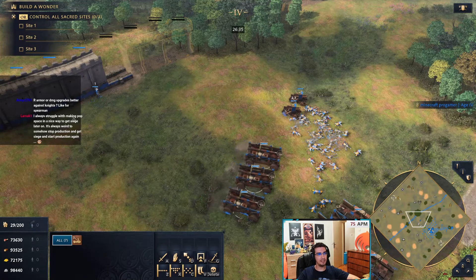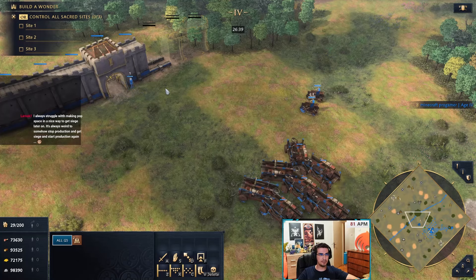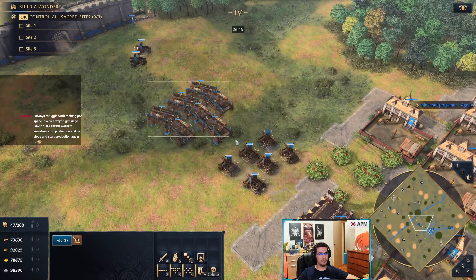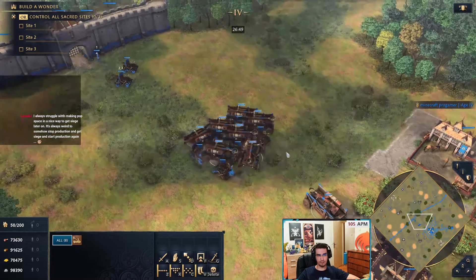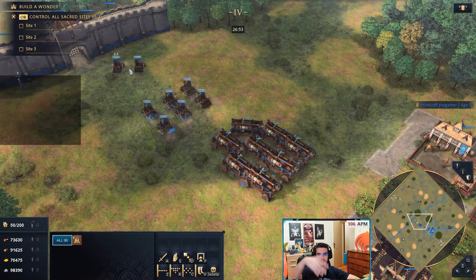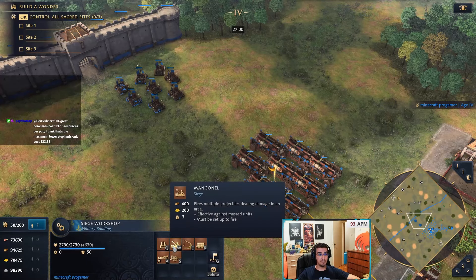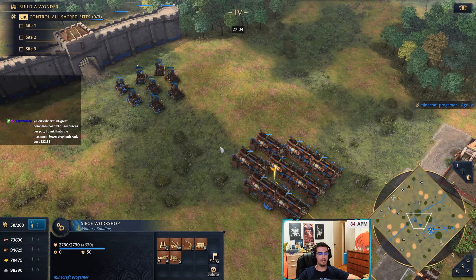One of the best ways to beat massed mangonels is to make springalds. If you suddenly have eight springalds against eight mangonels, those mangonels get absolutely destroyed. You shift-click to snipe the mangonels and your army evaporates everything else. They both cost three supply, so neither player will have a numbers advantage on supply.